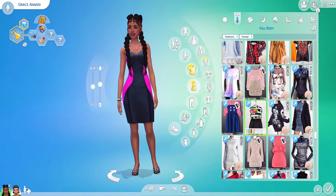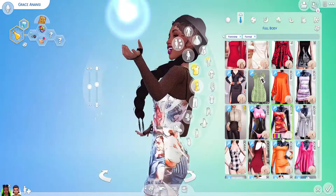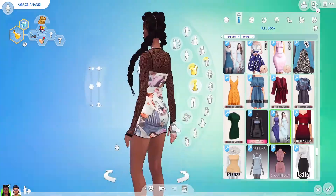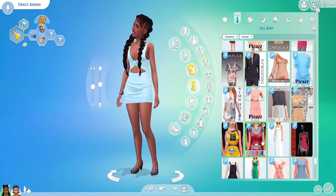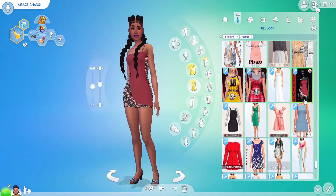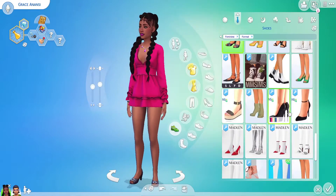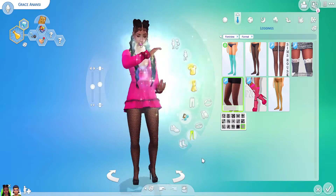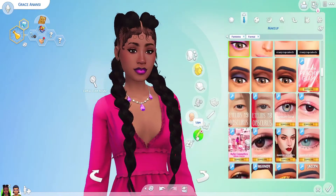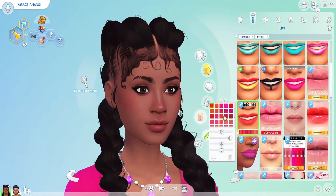I do like how she came out — I kept the purple lips in some of the looks but toned it down a little, keeping the bright colors. I did like that dress but didn't end up using it — I was just trying to pick her style and keep it as close to the original as possible. The little fishnets and pink and bright colors work really well. She plays around with bright colors a lot and I think the yellow just really complements her.